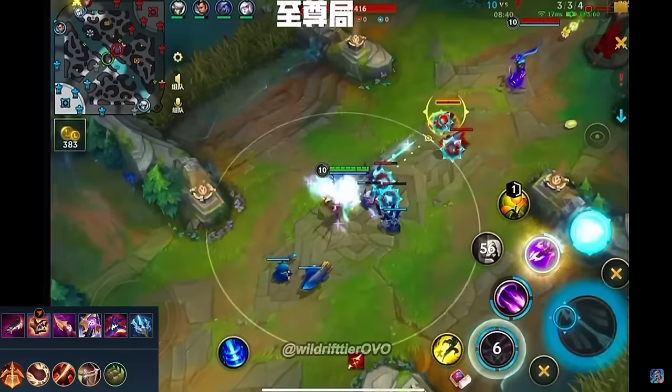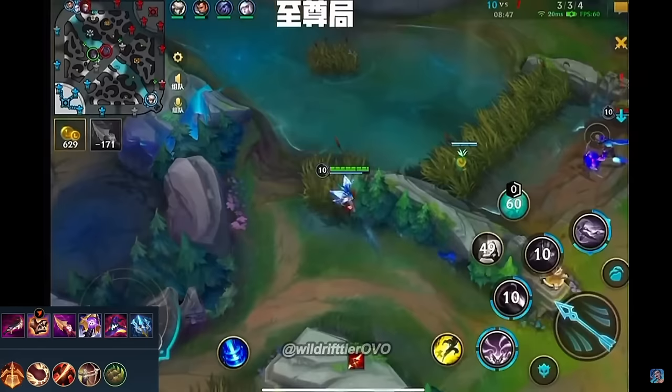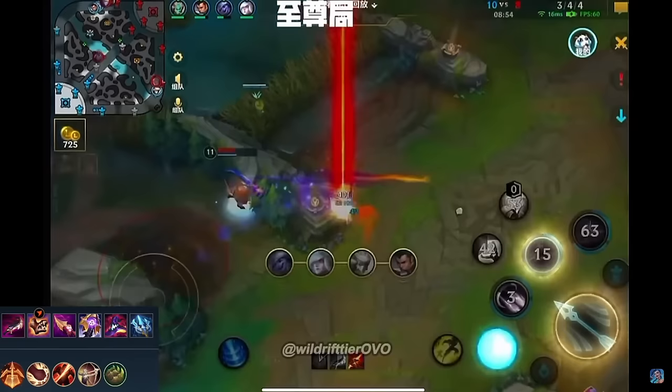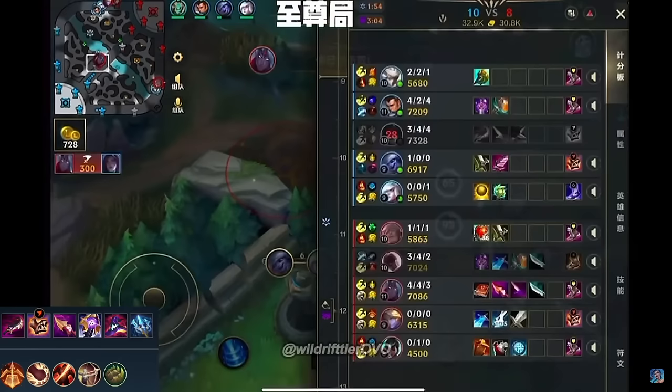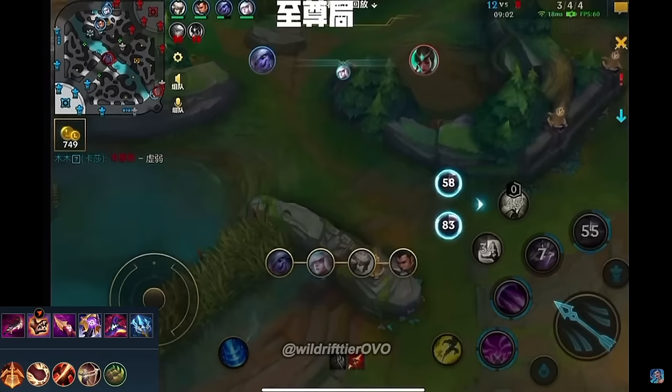In case you didn't know, if you want to know if the Duskblade auto attack is available for a champion, just look at their hands — if they have a reddish glow, the Duskblade auto is available. This will be a heavy trade — look at all the damage into the face. The Chains of Corruption connect, exhaust also connects. Look at the Varus damage — this champion is crazy.